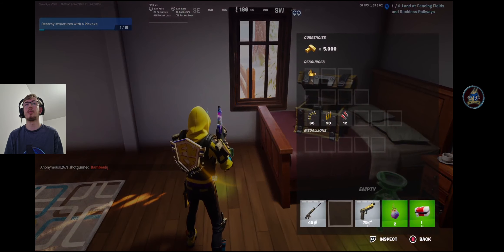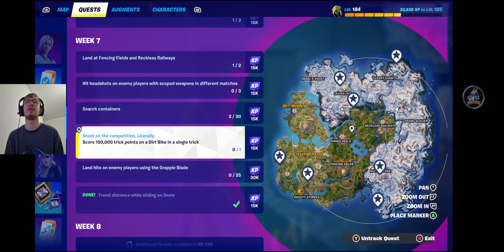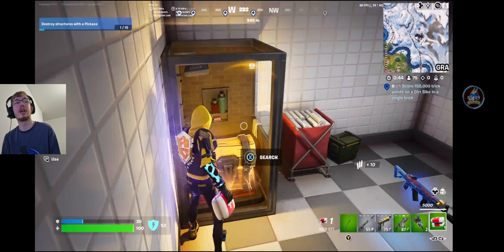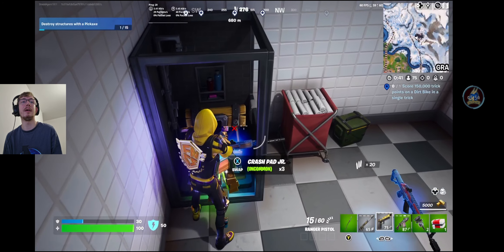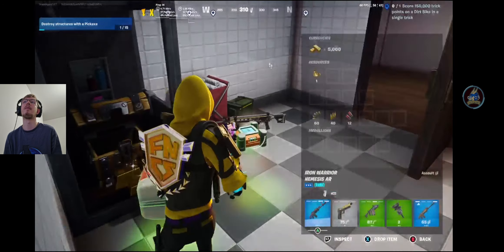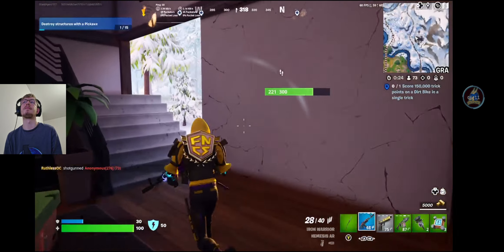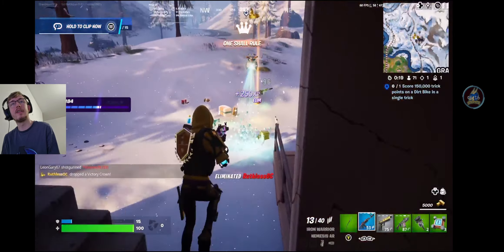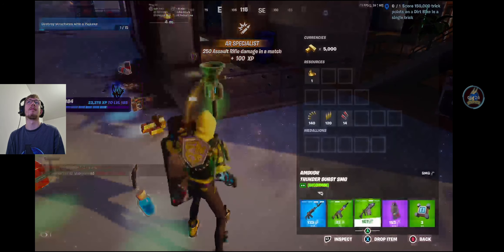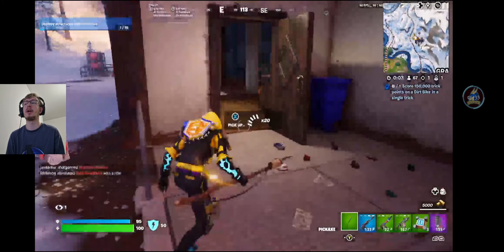That quest is over and done with. We're going to get some loot and then go seek out a dirt bike, because we've had that quest in previous seasons and it's not that hard. We've actually just found the Crash Pad Junior — the unvaulted item — right here. We also have people fighting nearby. We won't complain about an easy kill. So what we're going to do is get ourselves a car and go and track down a dirt bike.